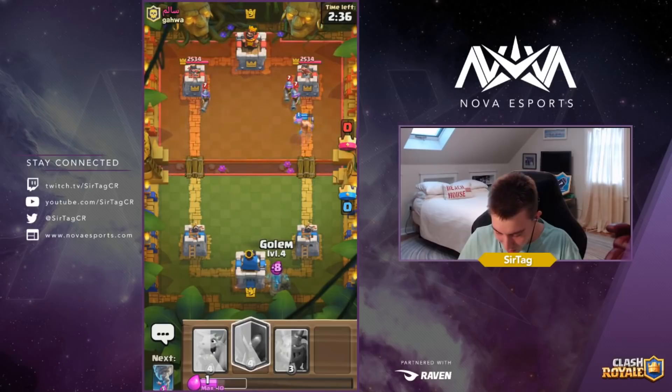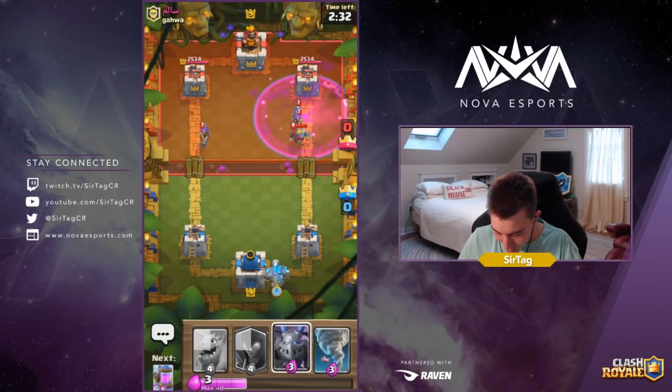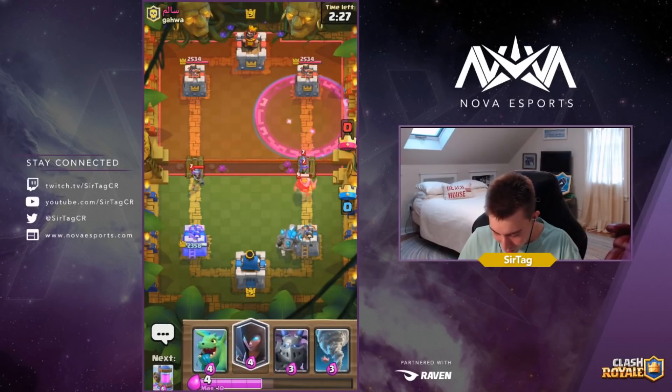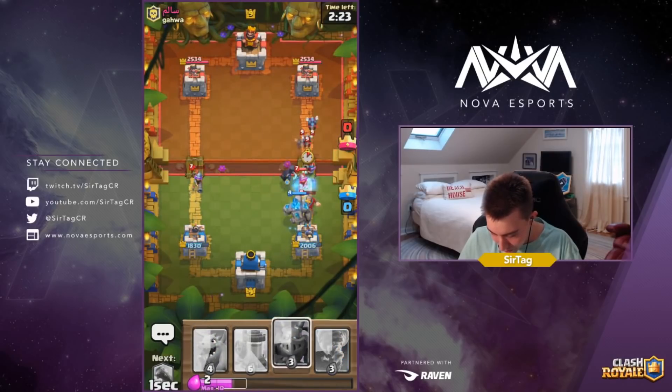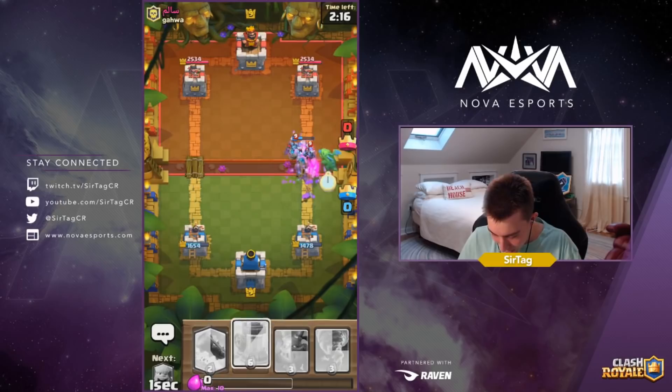We're going to respond with the Golem. The Golem will actually eat up a lot of those Musketeer hits and we're probably going to eat the left-hand lane — we kind of have to — because we want to make sure that we actually have some HP left on our Golem. We'll be dropping a Baby Dragon really soon.